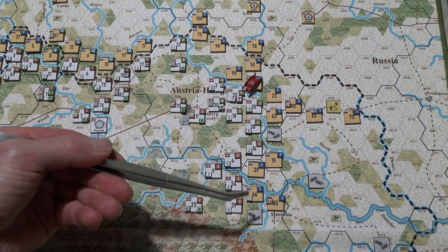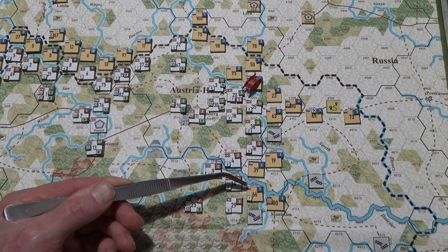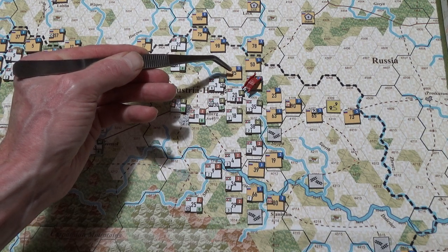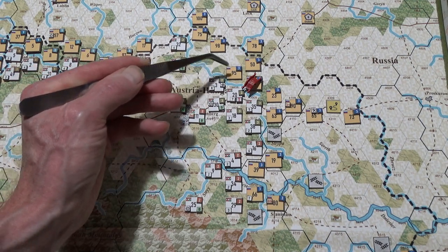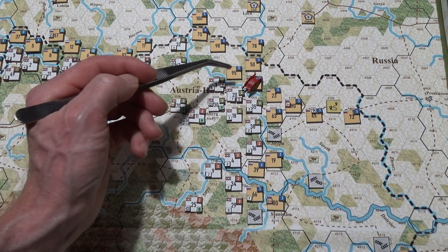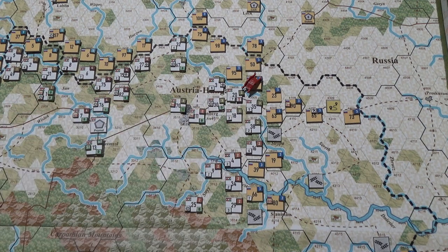I still want to save strength points — I've only got 10 and still have some stuff to do down here later. Anyway, what the Austrians are going to try to do: Brudeman is going to nail this spot first with two supply points, get 10 strength points, and hope they can force a retreat, get across, and secure this position. That should put this spot in a lot of trouble — if I get that hex, these guys can only use broken terrain, so it'll only be minus one to the die roll and they won't get a bonus for counterattacks.